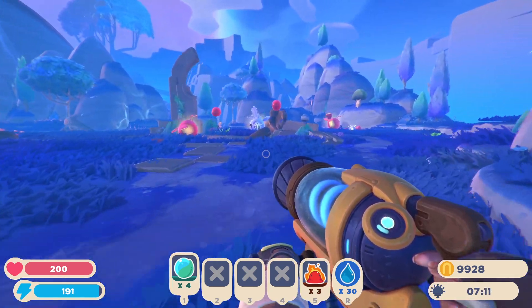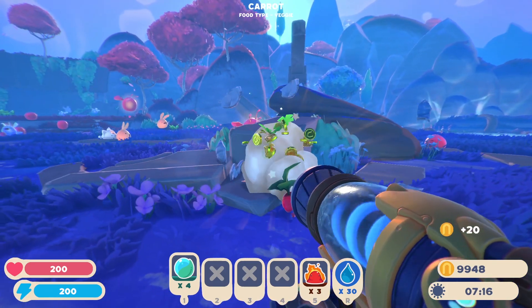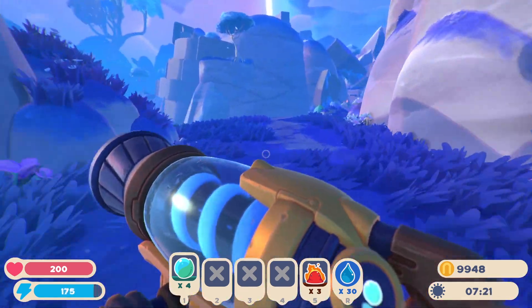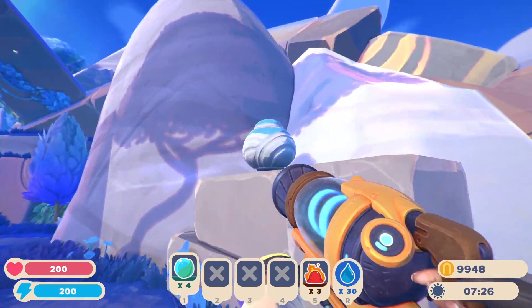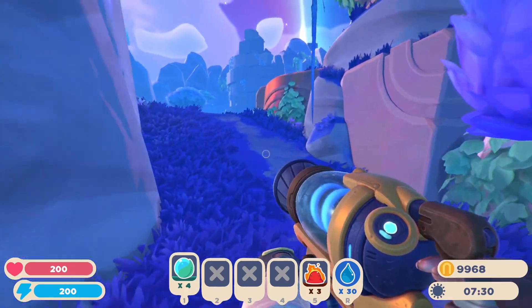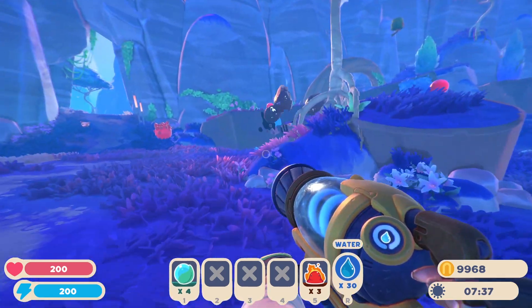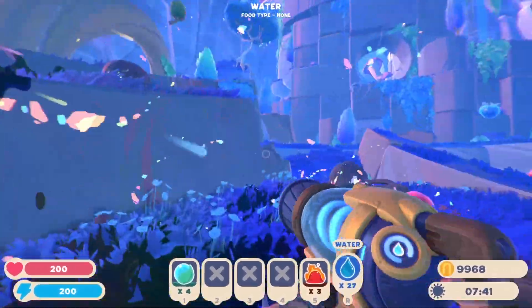The dew only appears at night after about 5:36pm, and it appears in trees, so hopefully enough time passes on the way — it might not, but I can show you where they spawn. You'll probably want the jetpack for this because it's pretty high up where the Gordo is. Also probably want the water cannon in case you get an infestation like this — I've got to kill these guys.